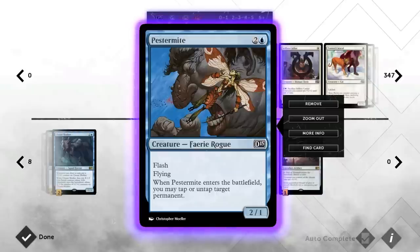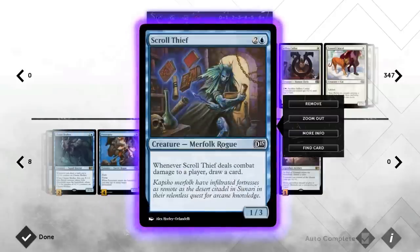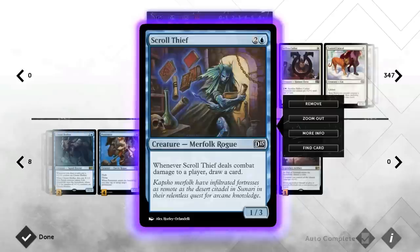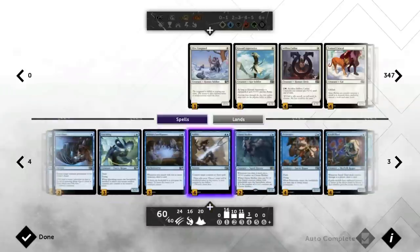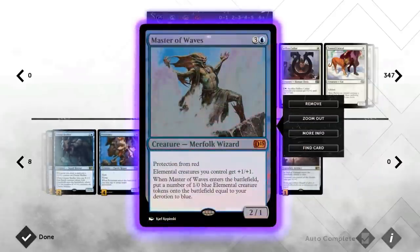Scroll Thief is essentially another draw spell — if it deals damage to the opponent you get to draw a card. With all the bounce spells and Pestermites to tap blockers, Scroll Thief connects quite often. It stacks with Bident of Thassa too, so you draw two cards if both are active. The three toughness also helps evolve Cloudfin Raptor — we have a nice mix of power and toughness: 2/2, 1/1, 2/1, and 1/3.